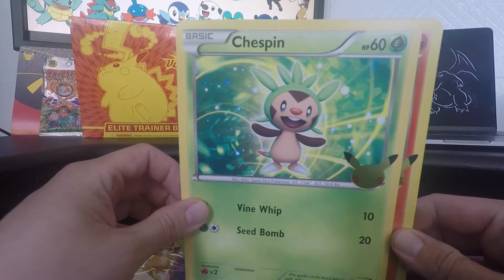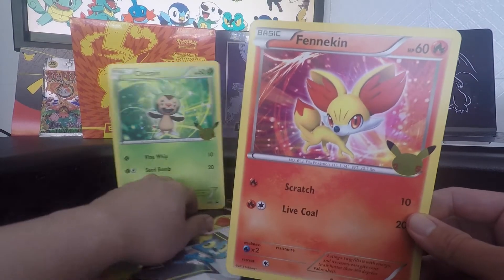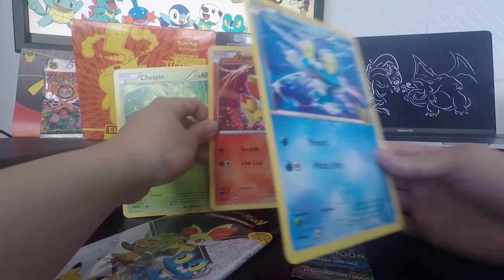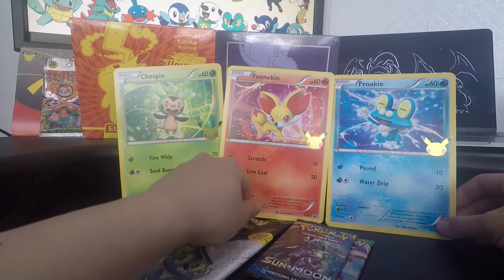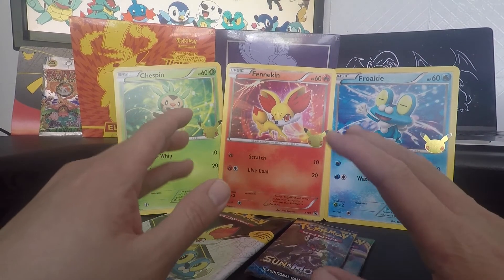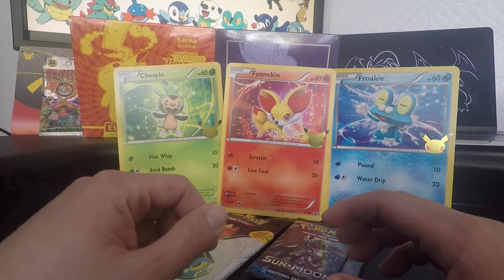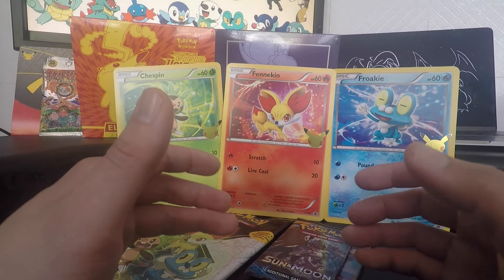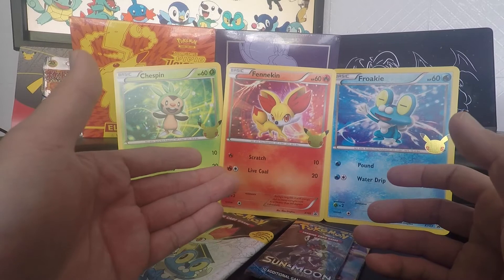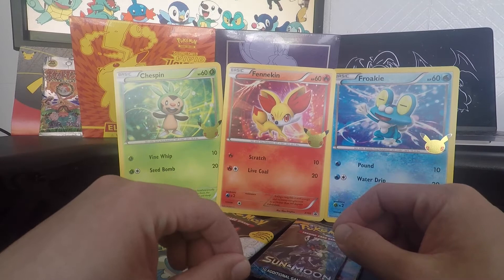I pre-opened that just for ease, so we have our chest pin, then we have our Fennekin — and then we have our Frogadier. I'm not the biggest fan of these particular artworks — they look quite plastic, so they don't really bring out the full effect. What do you guys feel about these particular artworks? Let me know your opinion. I like Fennekin the most — he's just really cheeky with his little smile.